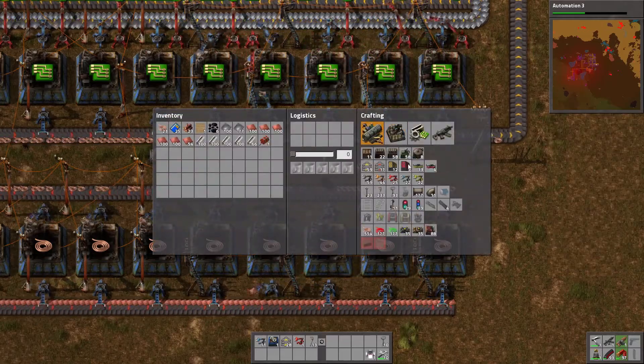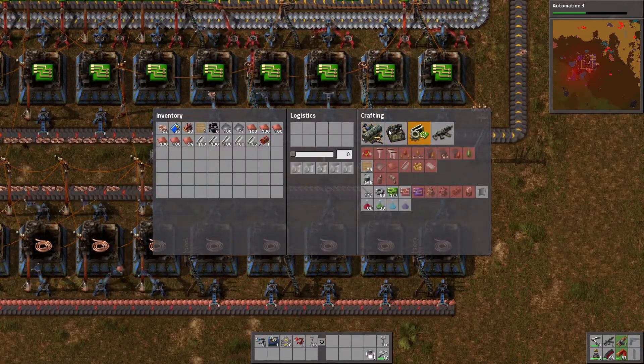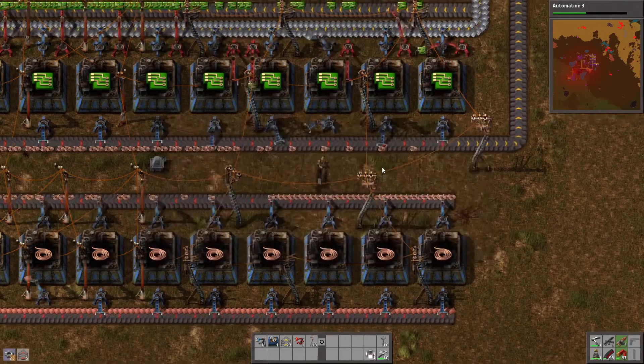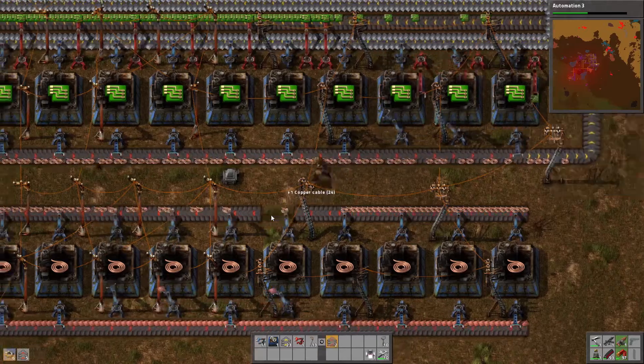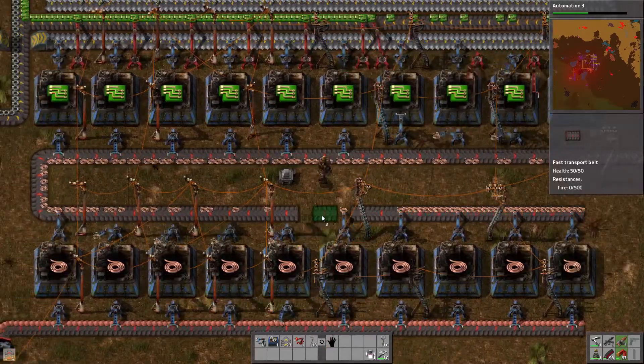Maybe I should upgrade the belts. I think I have an idea. One, two, three, four - four of these are keeping up. So what I'm going to do is stop this, go this way, and make a few more fast ones. I'm going to loop it back - these two aren't making it, which isn't that good. There, saving some, and we're going to loop it back.